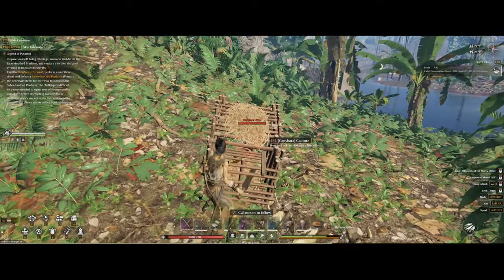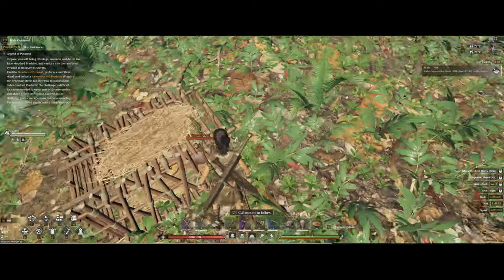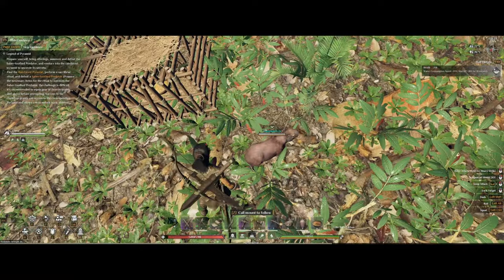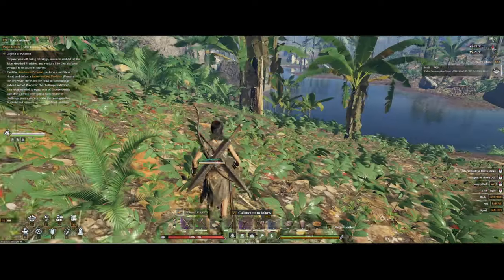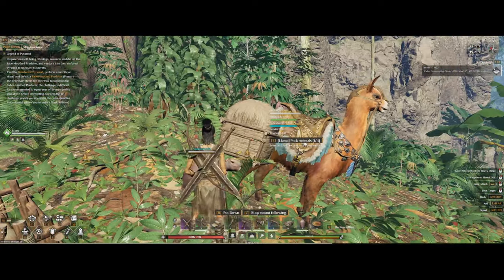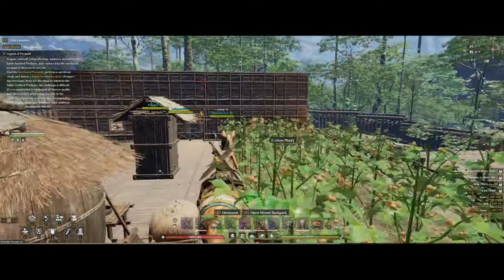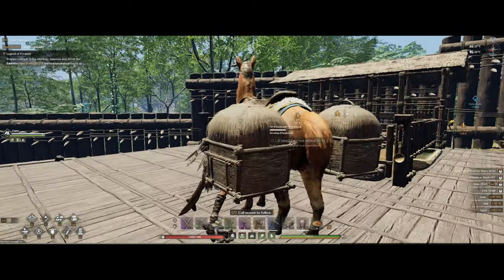A quick reminder: you want to get one of each gender so they can start to breed once you get them back to base. Also, if you have a llama, you can use a wicked basket which lets you put baby tames inside — a huge quality of life improvement, as you can just move back to base with the llama. Otherwise you'll have to carry them yourself. You can start using the llama at awareness level 15 — I have a video on where to find and tame them if you want to check it out.